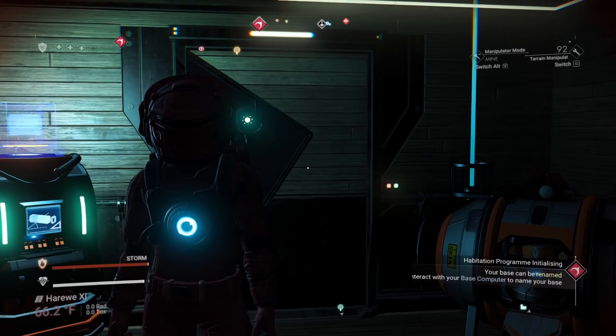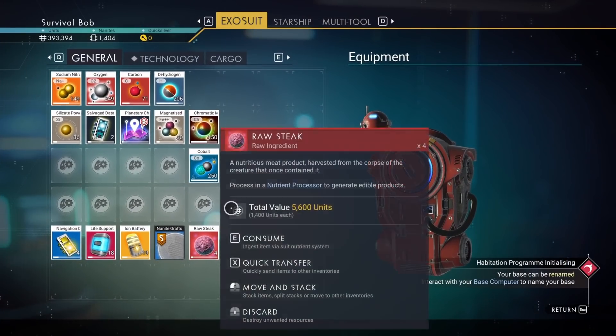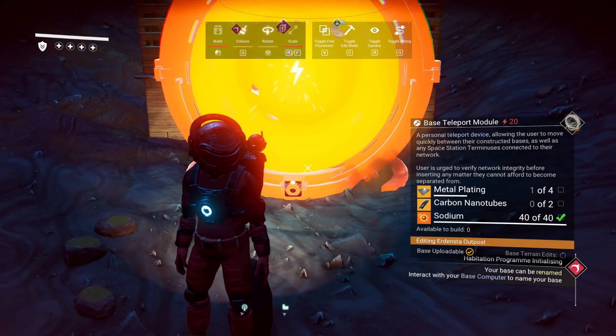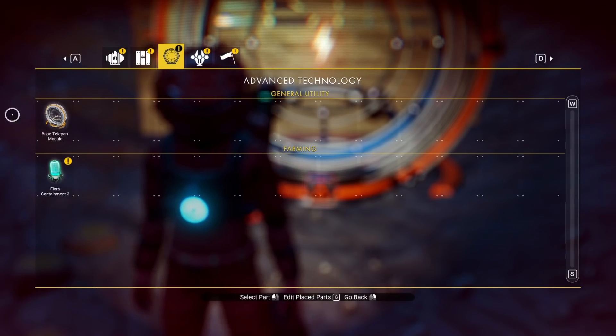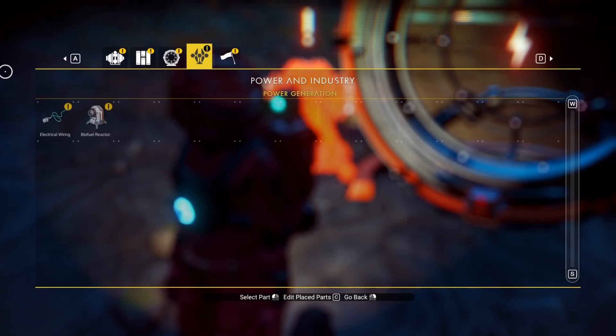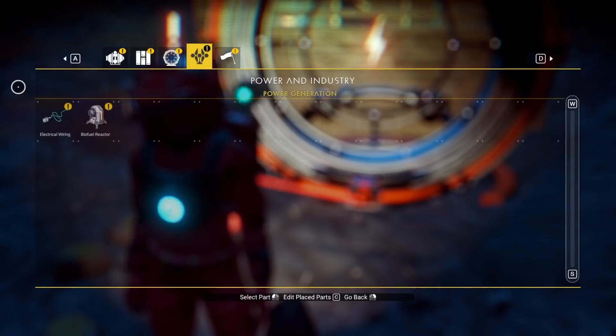That was bad. Remember kids, eating your meat doesn't help if your shields aren't all the way down — health is only restored once you have full shields. Throwing down a teleporter and a biofuel reactor not only progresses the quest line, but it'll allow us to teleport to the space station with one of our crashed ships so that we can scrap it.